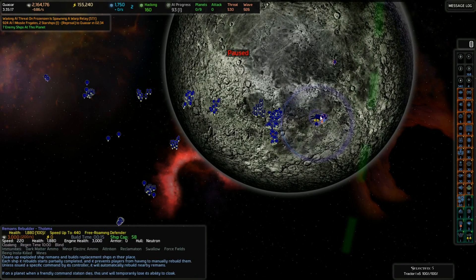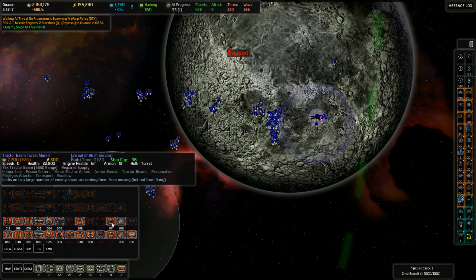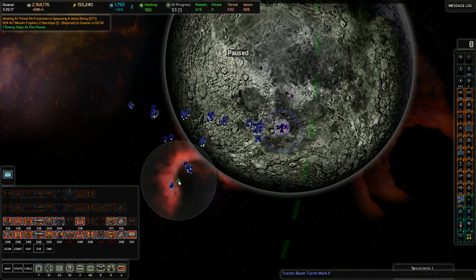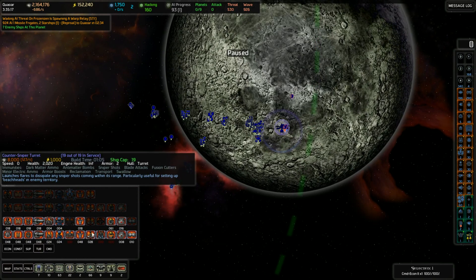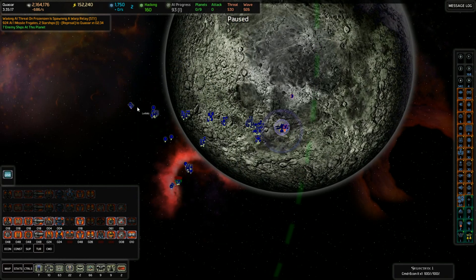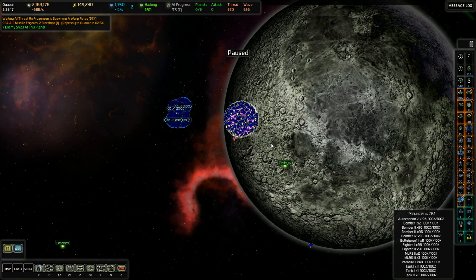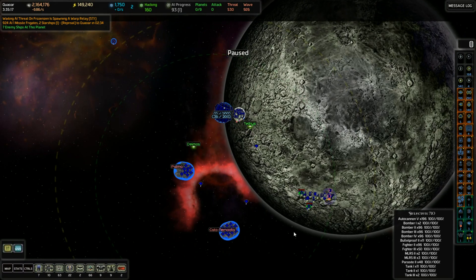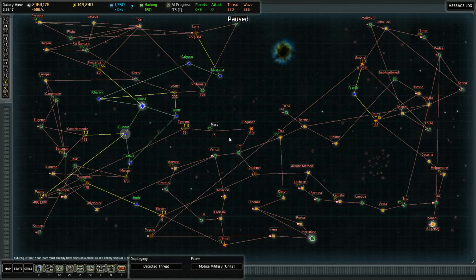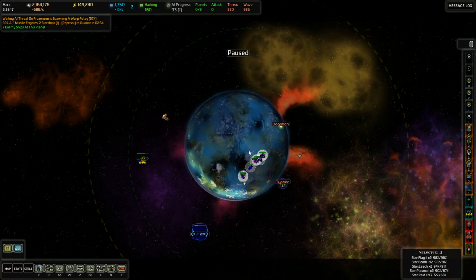I'm just going to put up some more tractor beam turrets. I probably won't keep them all up, but I'm going to keep enough to potentially deal with that threat. We've still got some of the main fleet here that was just left over — didn't head to Mars, and it happens to be in the same system. So let's have them join the party. All of that should work just fine — it's going to be quite a battle, but I'm not worried about us winning it.